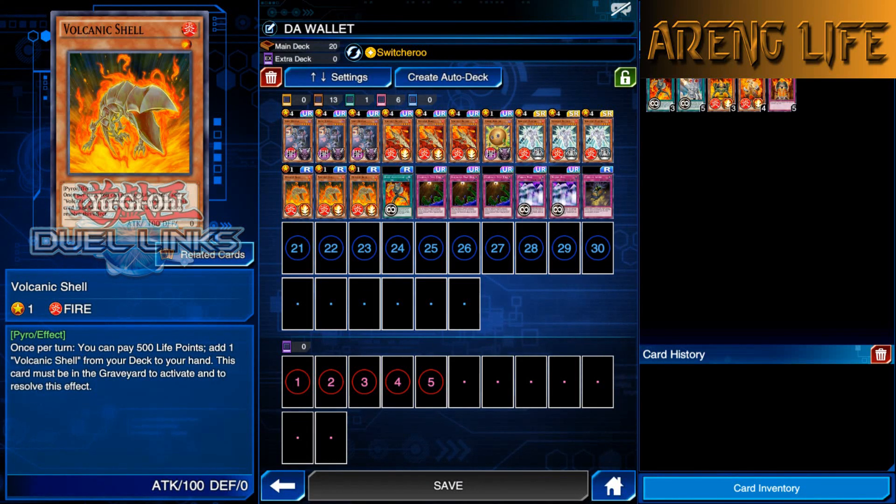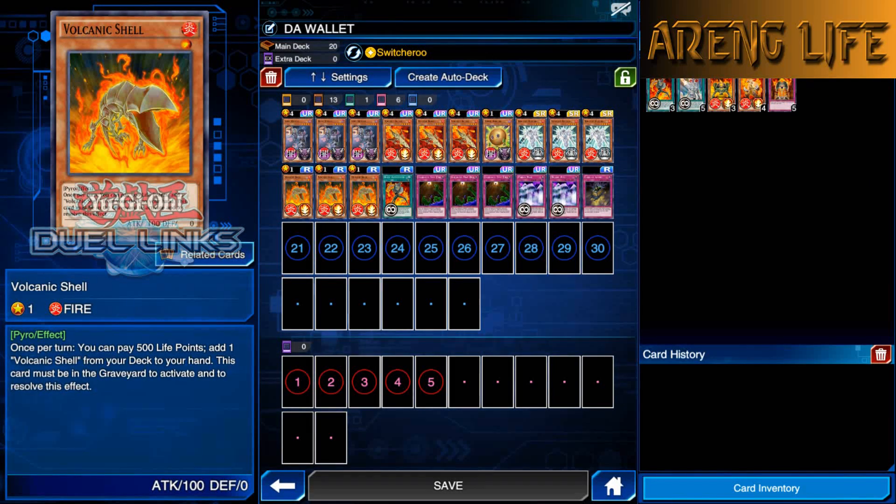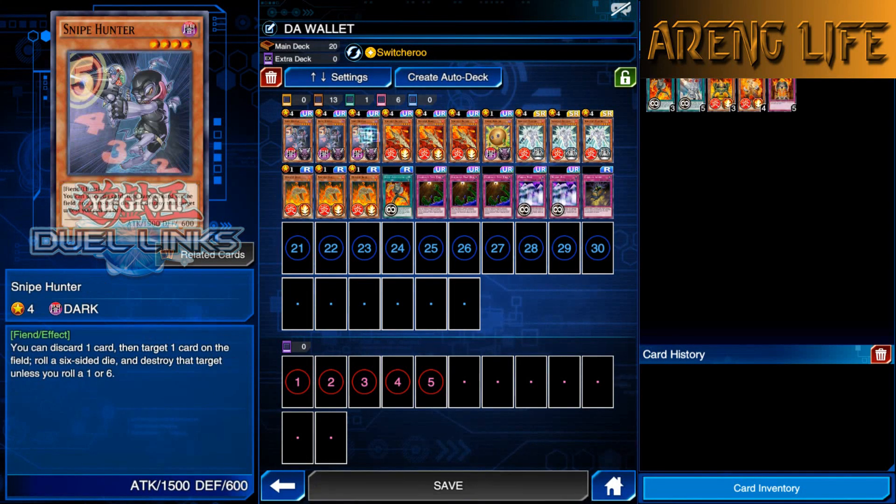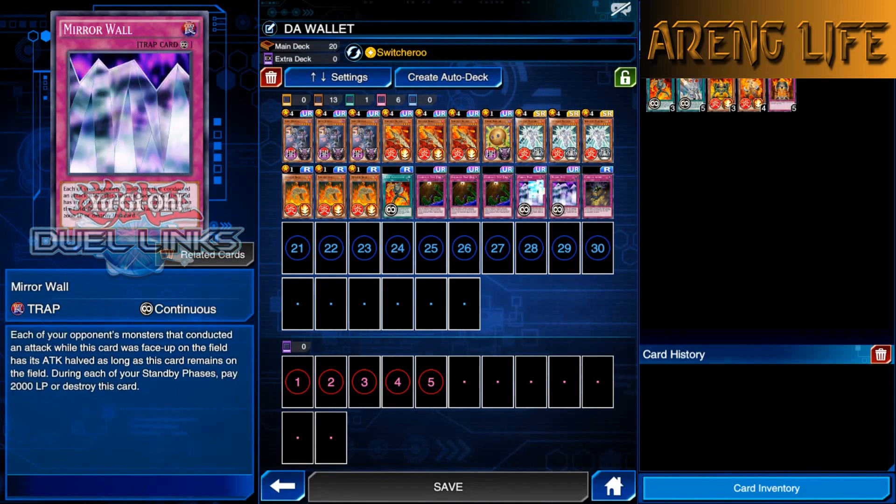We're also running Switcheroo with Bandikeyte. When you've paid a thousand life points from Volcanic Shell, you can Switcheroo it and get whatever you want back, then next turn thin your deck a little more. Switcheroo is seeing some meta play again — it's been a while since I've used it. We also got triple Floodgate — it's really good for shutting down their plays. When they summon something big it goes face-down defense, and then you pop it with Snipe Hunter.